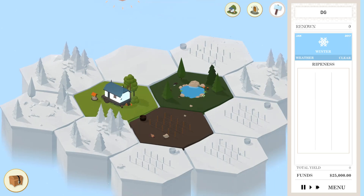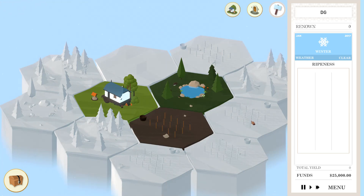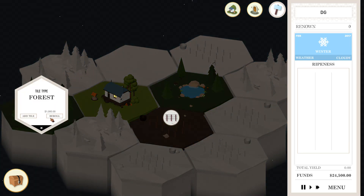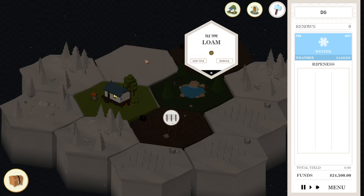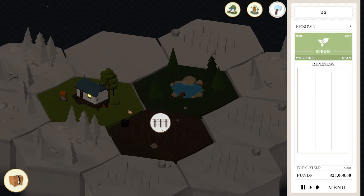Here we are at our vineyard, so this is obviously where we grow our grapes. Now the forest tiles give you a bonus with adjacent tiles, so obviously we're going to want to keep that forest there and get these vineyards around it. There are different types of soils around. You can actually randomize these as well — if you don't like a tile, you can totally re-roll it. I figured I would just show you how this works. You expand out into the hexagon tiles the further you get into the game, but for right now we only got one vineyard, so we may as well plant some grapes.